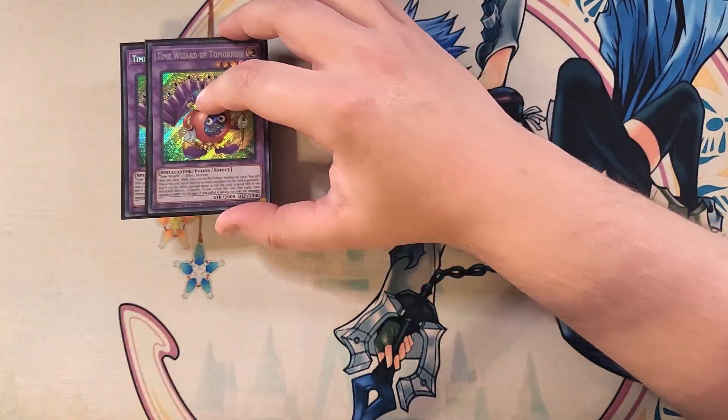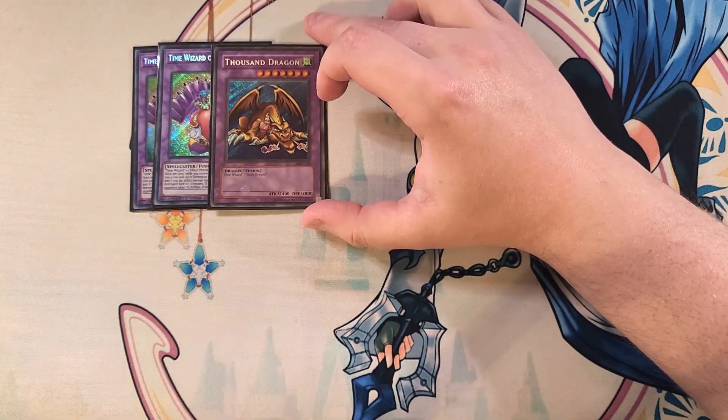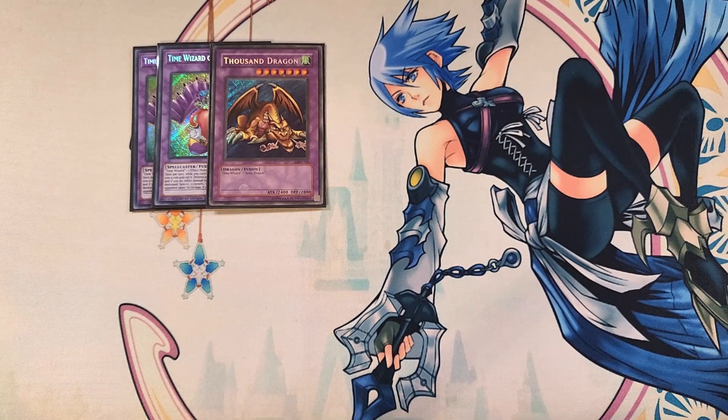For the extra deck, we start with two copies of Time Wizard of Tomorrow. This card is an amazing two-of boss monster that also serves as a Super Poly target, requiring just a copy of Time Wizard plus an effect monster. Once per turn, while you control this fusion-summoned card, you can toss a coin and call it — then destroy as many monsters on the field as possible and inflict burn damage equal to half the total original attack of destroyed face-up monsters. You're guaranteed to destroy the monsters. We also play a single copy of the original Thousand Dragon, an original print pulled from Metal Raiders — super nostalgic and revealable with Fusion Deployment.